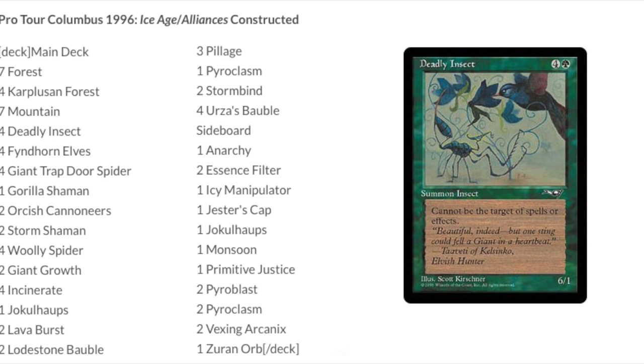Today we are going to talk about a historically important deck. This is both the worst deck to win a Pro Tour and the first net deck. The year is 1996, the Pro Tour is Columbus, and we are in Ice Age/Alliance constructed — one of the weakest constructed formats of all time.